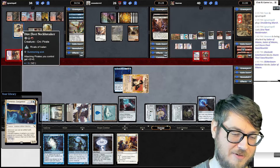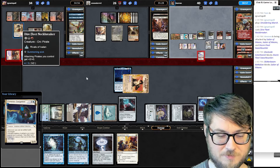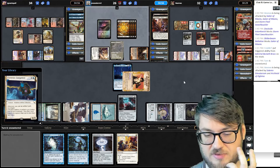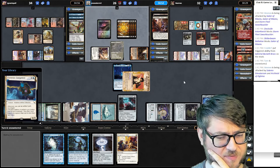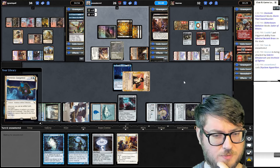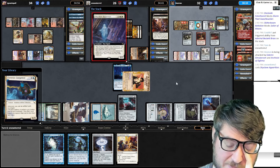This pirate is pretty sick — attacking pirates who get plus two, plus zero whenever they attack. For him, this is as many land drops as I have. I've still been pretty active in the game. I think it's because my mana curve is really low — it's like 1.82. Always got something to do. This might take my Reality Chip. No? It's hitting the Sol Ring. Not a bad choice.